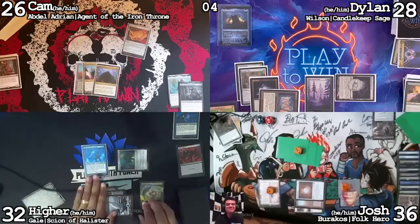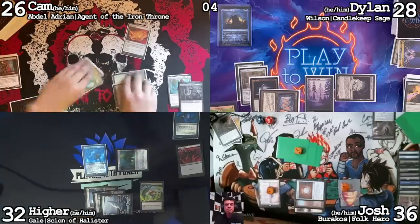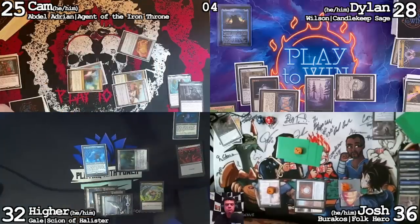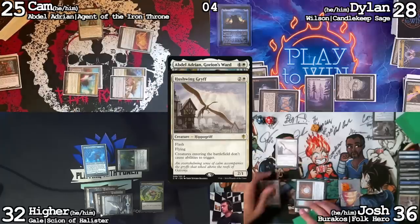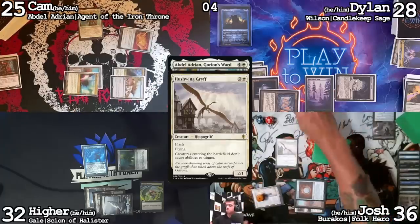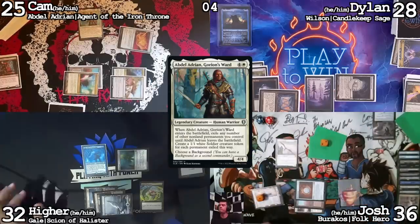That sucks that Hire had to use that two-for-one for his commander. Draw. Play a High Market. For a life, going down to 25, run out our commander — Abdel. Flash in a Hushbringer. That's fine — I didn't want to exile anything anyway. I will pass.